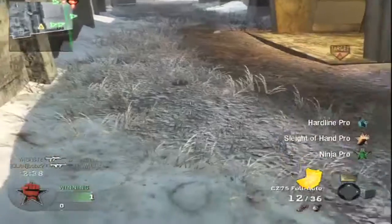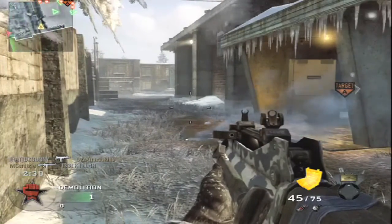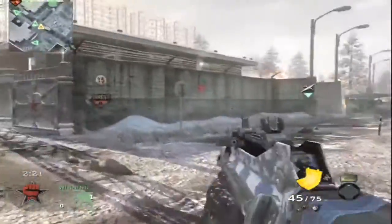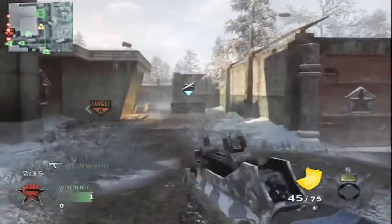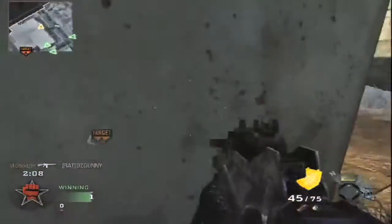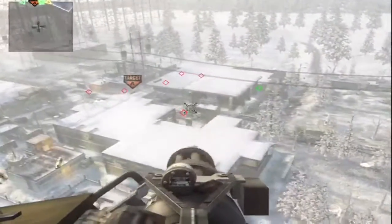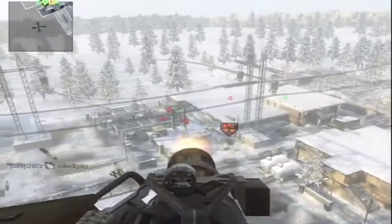I haven't really used many other guns besides the Famas. My ghost class uses the Galil silenced, and of course the L96 for sniping. Right here I die from the almighty napalm strike. This care package I changed to a chopper gunner - I was extremely happy, like two chopper gunners in one game. Nice, I get a dual feed.